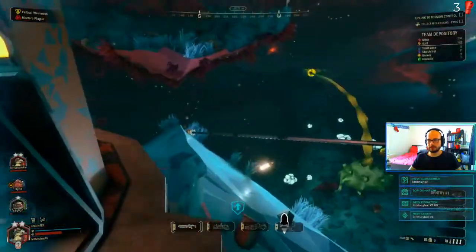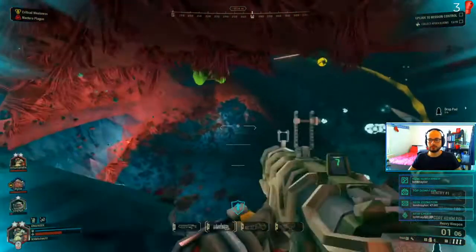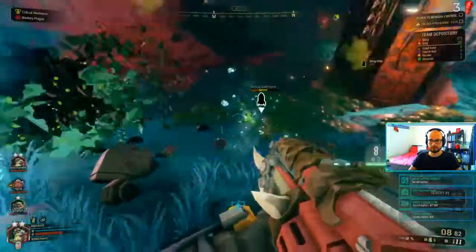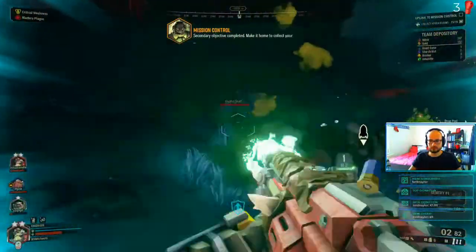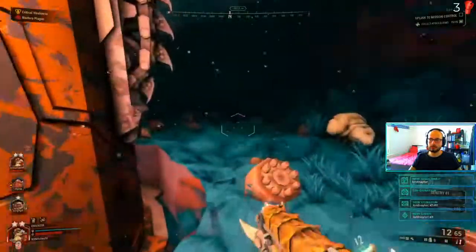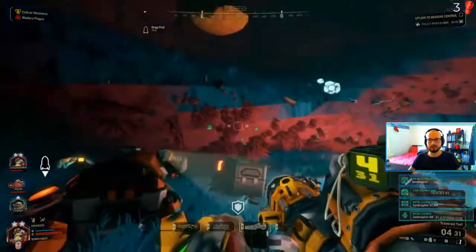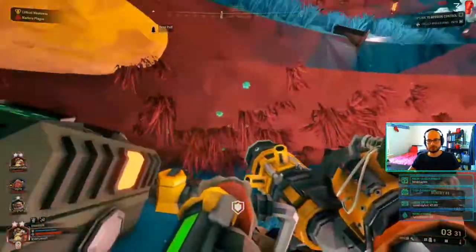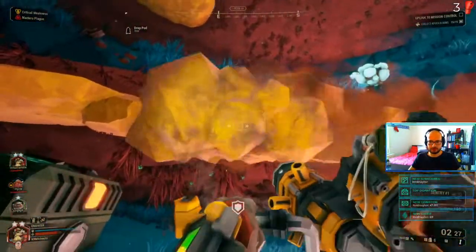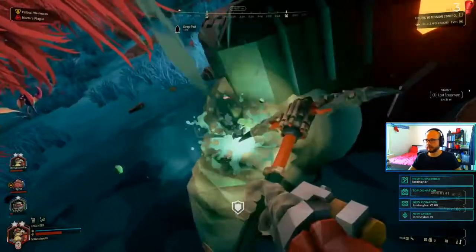We've got like one apocobloom on us, so there are at least two more. They're blowing stuff up out there. Let's see — the uplink to mission control is right here. Going to make some sort of roofing so we can control the flow of enemies coming in a little bit better.